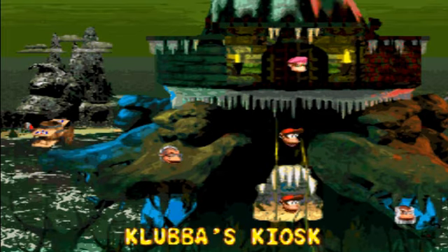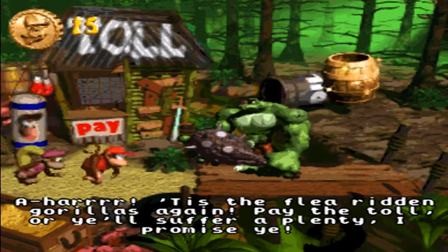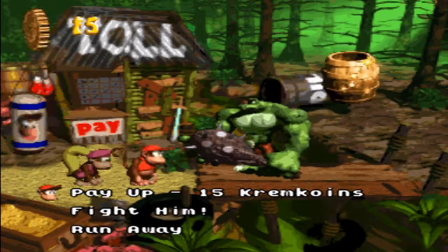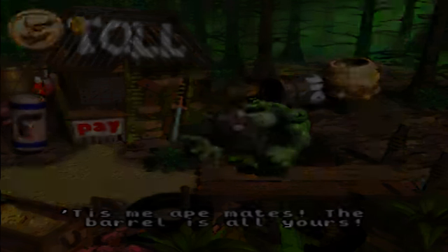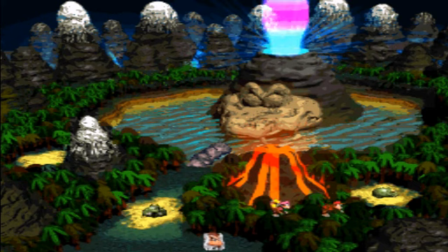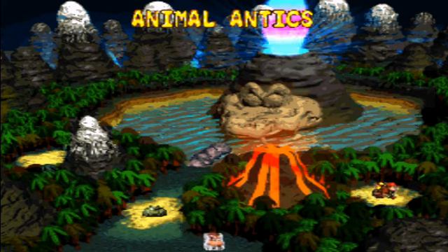Here's Clubba's kiosk — same thing again. And here's the final normal stage in the game: Animal Antics. You need to beat the game completely with all the Krem Coins if you want to get here. We get started on this stage in the next episode. In my opinion, this is the hardest stage in the game. I'll meet you when I can — until then, have a very good evening and thanks everyone for watching.